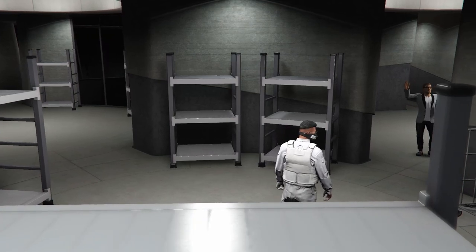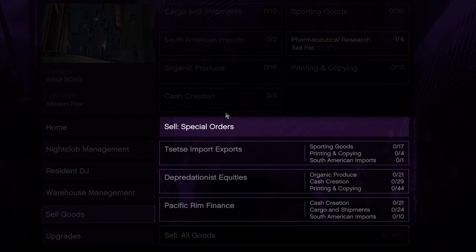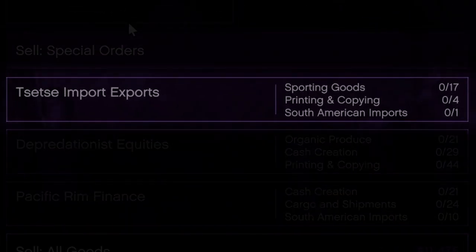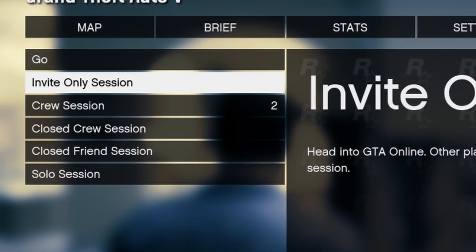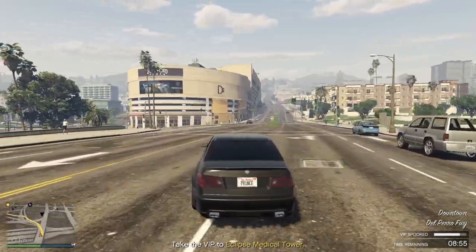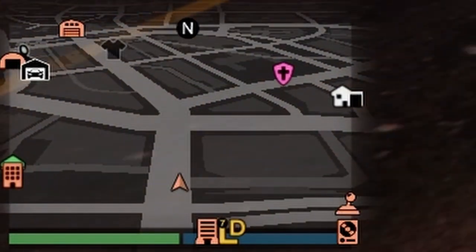Now that you know how the warehouse works, it's time to sell the goods. There are two ways to sell. The first is with special orders — if you have a combination of specific goods filled up, you earn a bit more money selling only those, such as sporting goods, printing and copying, and South American imports. The second way is to simply sell all the goods in one mission. You can do all these missions in an invite-only session to avoid griefers. If you sell in a public lobby you get a 2% extra payout for each player in the session.